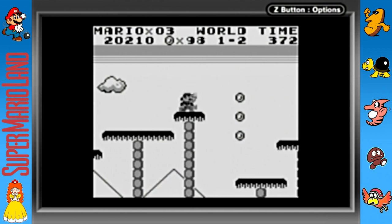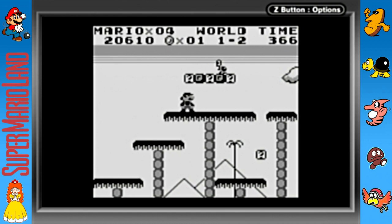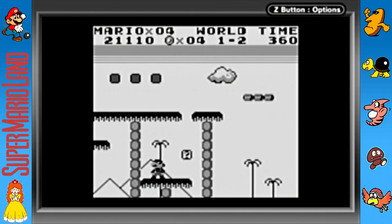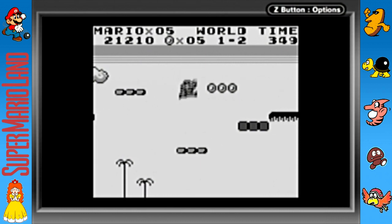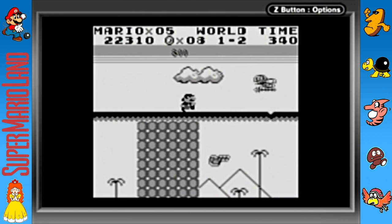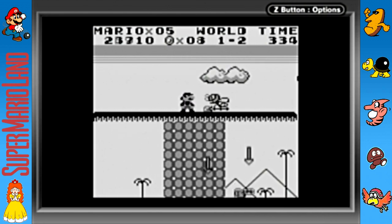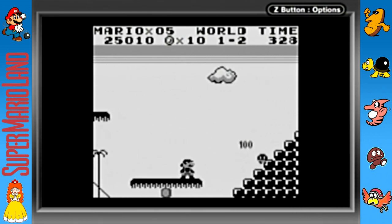Something about this game in addition to having different music and a different development team is that the enemies are pretty different too. The goombas here are actually called goombos — it wasn't until the 3DS port came out that a lot of these enemies got English names. And instead of Koopa Troopas they have bombshell koopas, because when you step on them they turn into bombs and explode.